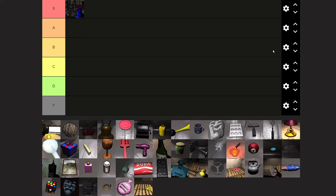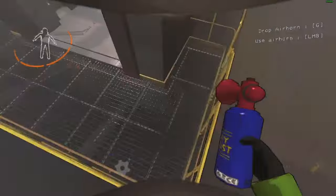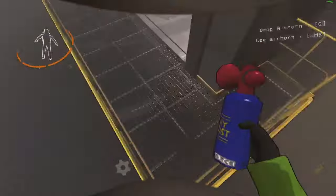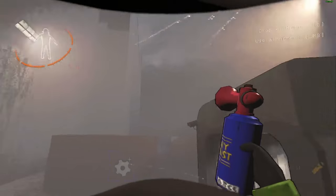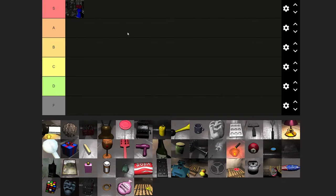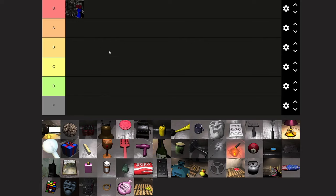Air horn — easy S tier, especially when you spin really fast in a circle and it makes the funny noise. I know some people might be upset about that because of how annoying it is, but I'm the person that does the annoyance, so suck it.